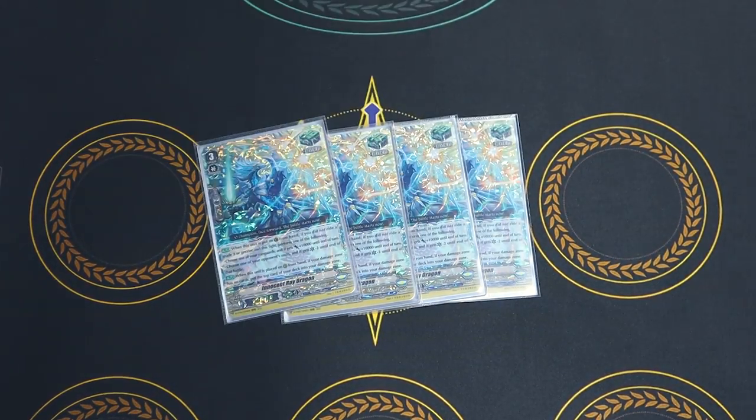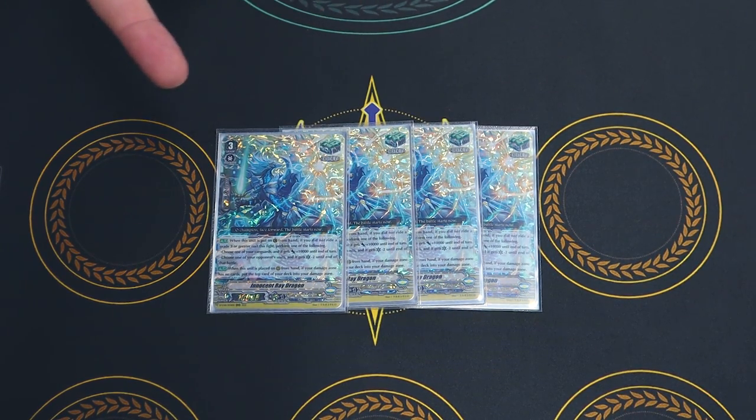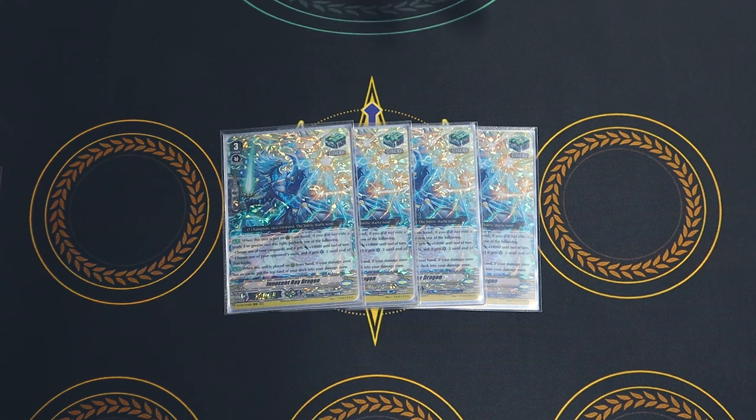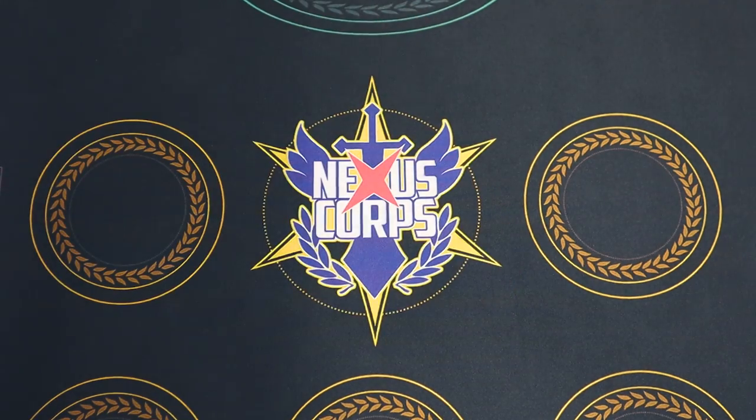Heal Guardians — it's a grade 3 and it's a heal trigger, so it's Stride fodder and G Guardian fodder. It has that really cool thing where if you haven't ridden to grade 3 yet, you can give your Vanguard 10k for the turn, or reduce the crit by negative two for a battle, and you can induce yourself damage if you have no damage. Heal Guardians are kind of what you have to run in premium — the Jewel Knight ones are bad.